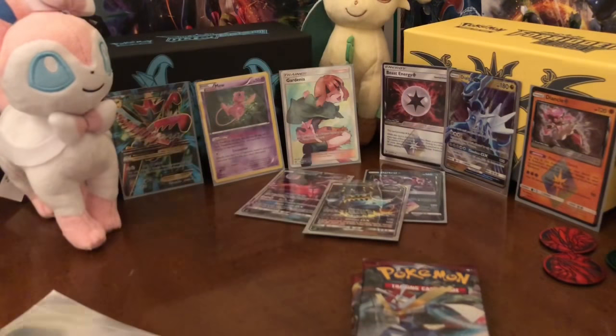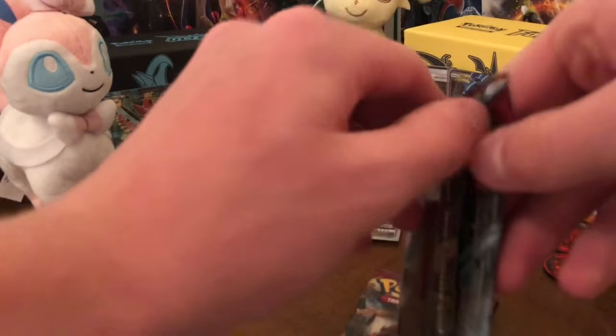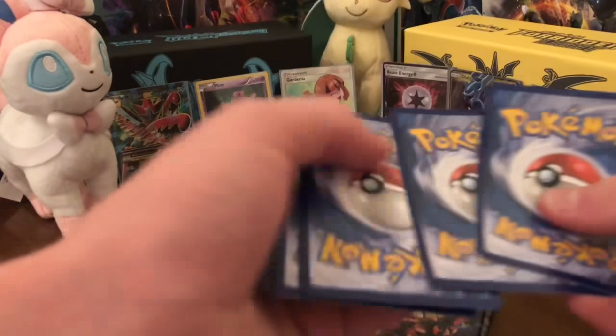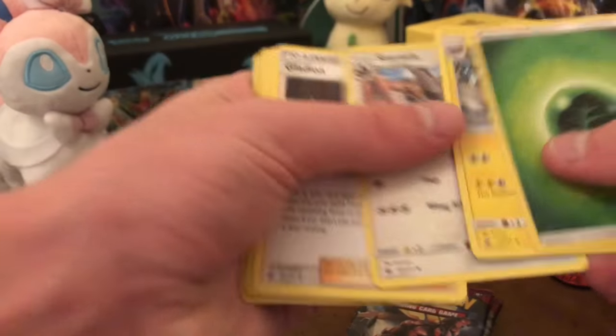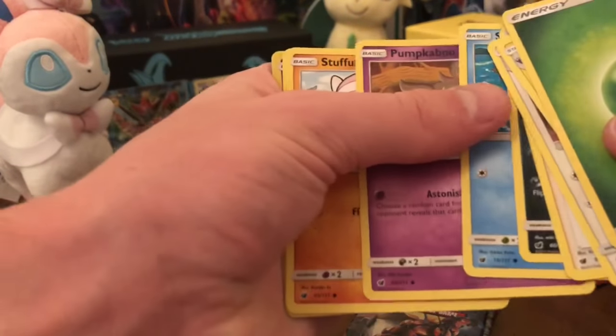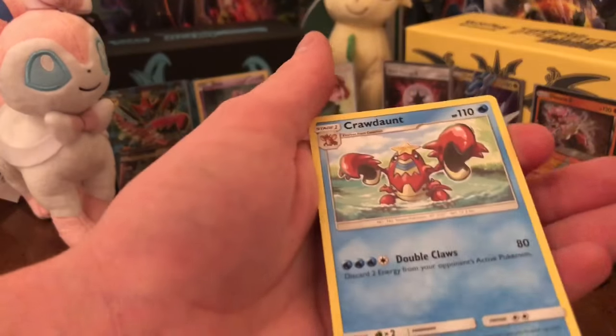Dope! Holy moly, that's freaking dope. Still got three packs left. It's a green code. One, two, three, four. Front energy, Graveler, Staravia, Gladion, Diancie, Pumpkaboo, Stufful, Geodude, reverse Pumpkaboo, and a Crawdaunt.